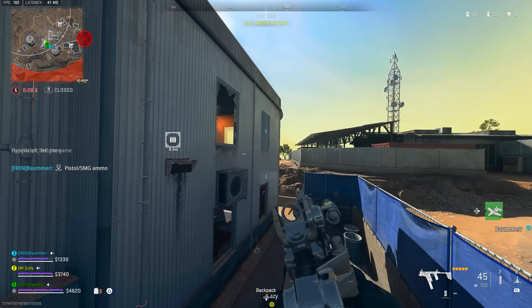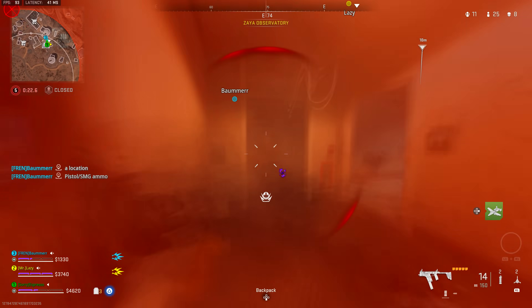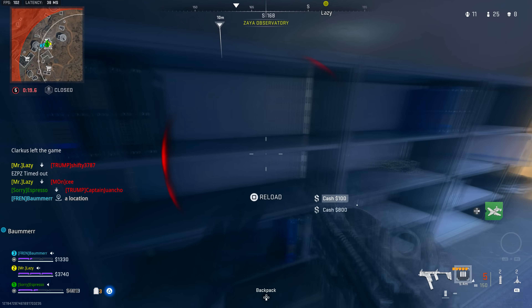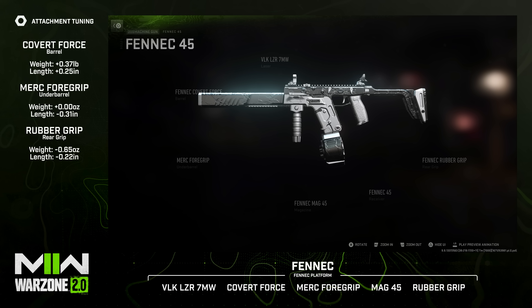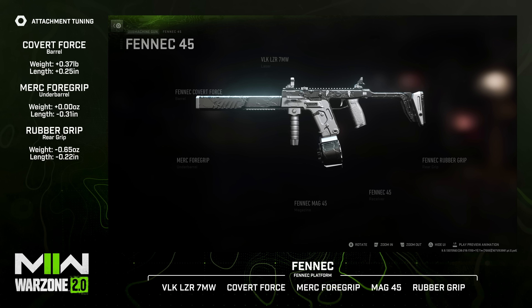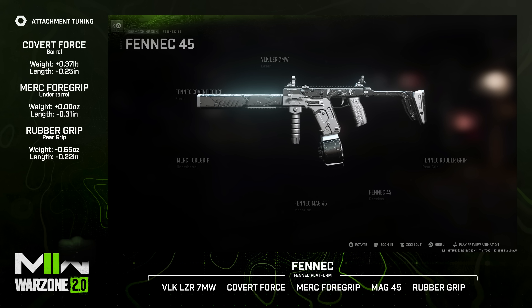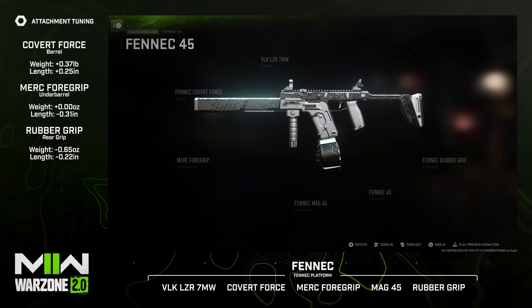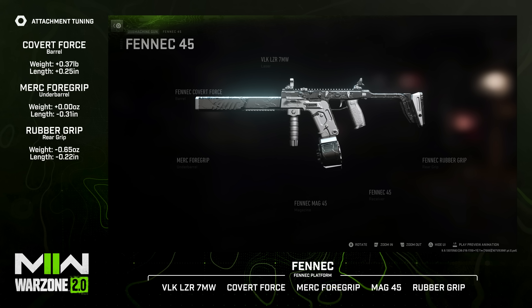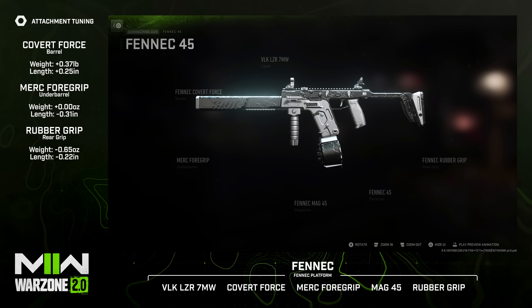The Fennec is the first close-quarters weapon we'll talk about — it still dominates CQB and building clears. I'd run the VLK Laser 7 Milliwatt for ADS speed and sprint-to-fire speed, the Fennec Covert Force barrel for damage range, bullet velocity, and an integrated suppressor, the Merc Foregrip for hip fire accuracy, recoil steadiness, and aim walking steadiness, the 45-round magazine because you'll burn through ammo fast, and the Fennec Rubber Grip for added sprint-to-fire and ADS speed.